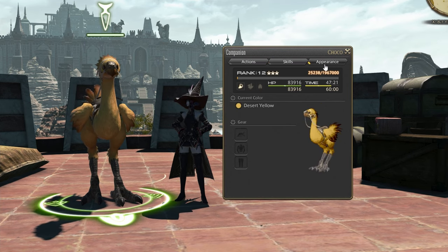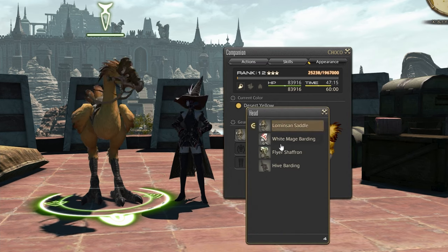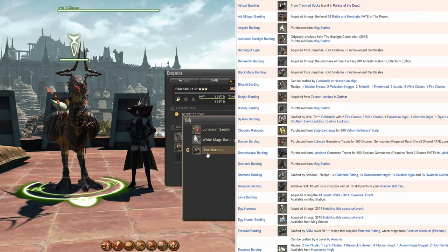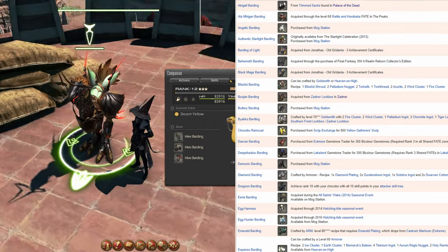The third tab has to do with color and barding. We'll go over color more when we get into stables, but barding is a cosmetic armor for your chocobo — it gives no stats but changes its looks. There's lots of different types and they're all unlocked in many different ways, so I'm just going to leave a link or two in the description to helpful pages, as well as other companion-related info.